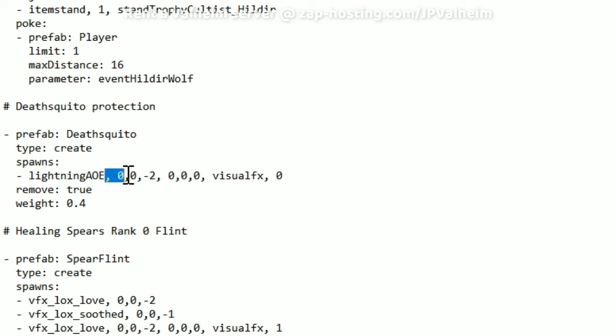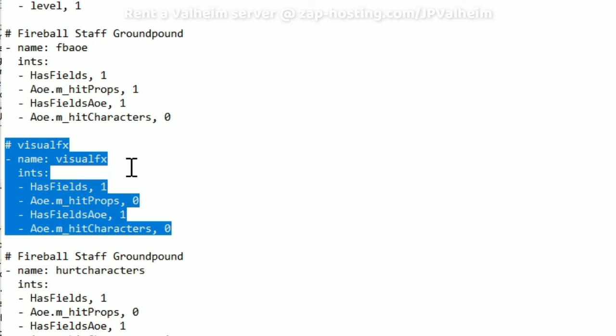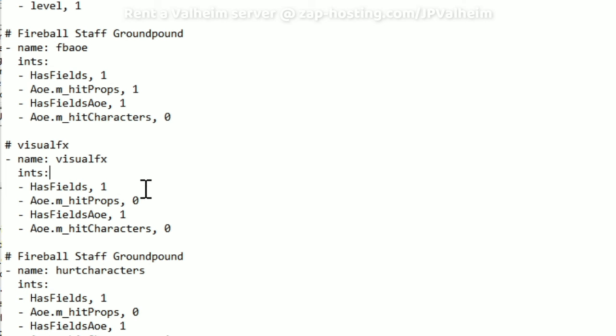To fix that, we add these parameters here. The first three zeros are the coordinates — these are just placeholders, you can ignore them. Then this visual effects is a data, and it's a very simple data — just a placeholder. I use a placeholder called visual effects whenever I want to make sure that the effect doesn't damage any props like buildings or rocks, or any characters, which is players and enemies. If both of these values are set to zero, then whatever this data is applied to won't do any damage. It'll be purely cosmetic.